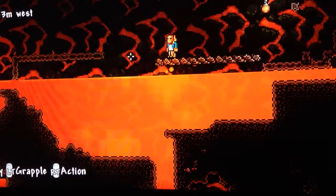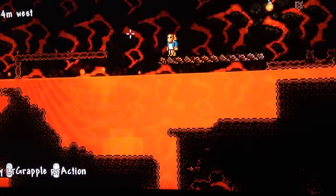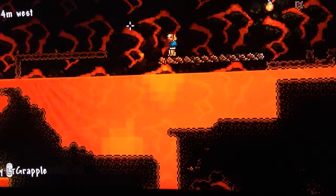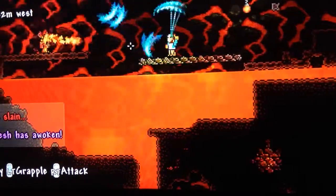You need to kill a voodoo demon that is found in hell — it drops the voodoo doll. So you need to throw it in the lava, then the guide will die. That's the bad thing about it.